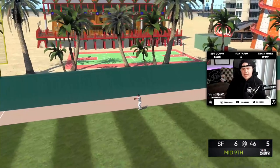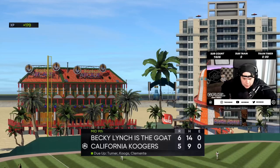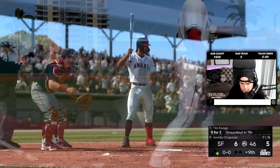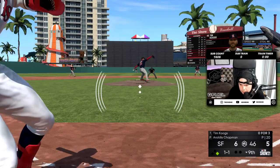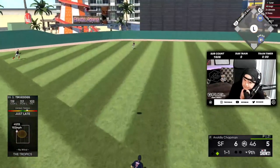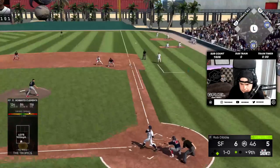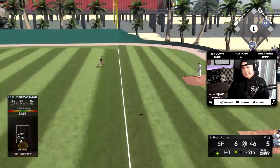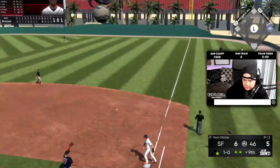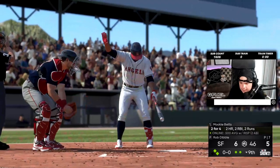Who was the last hitter? Vlad. So it's Trey Turner, Tim Cougs, and Roberto Clemente. Tying run on base. Late, missed it. Late again. At least we get to pinch hit right here — who are we going? Big Papi? Mookie Betts — he's got two homers.